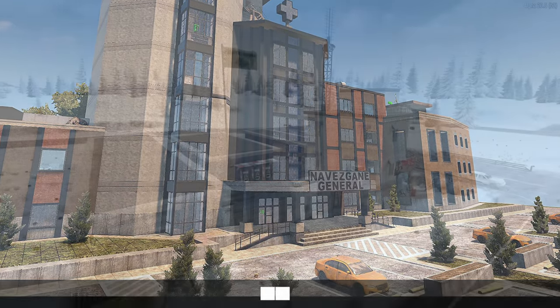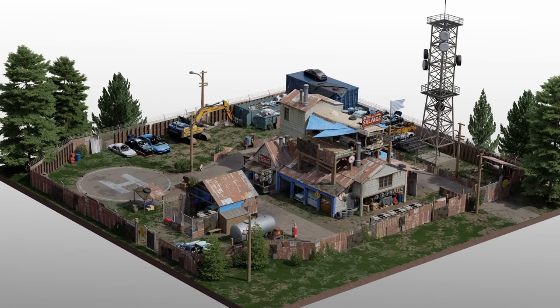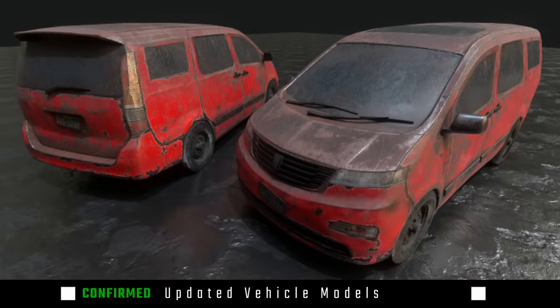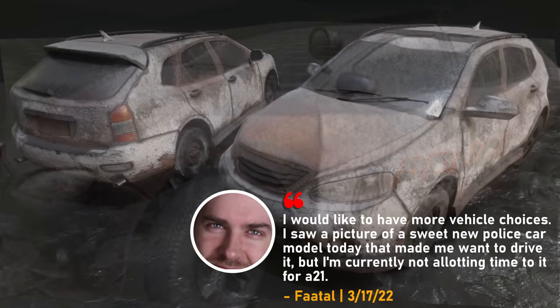Alpha 21 will boast new points of interest — you can see here a new hospital and Navi's Game. Additionally, they're updating some of the previous POIs; you can see Trader Bob's in its former incarnation and then see what it's transformed into now. Vehicle models that you see around the map are going to be updated as well, with additional new ones being added.